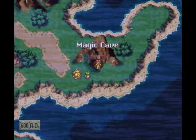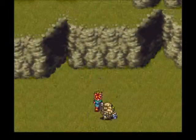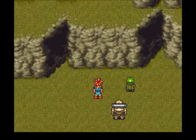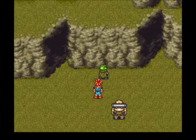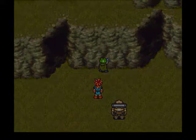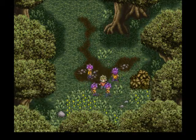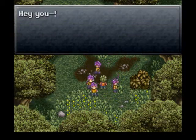But all right, we have the Magic Cave. This is the path that will take us to Magus's castle. You remember, there was somebody in a poor village that mentions it. We have ourselves a little scene here - Frog's examining the wall. He said something about the wall opening to reveal a secret cave. And now Frog is remembering things again.